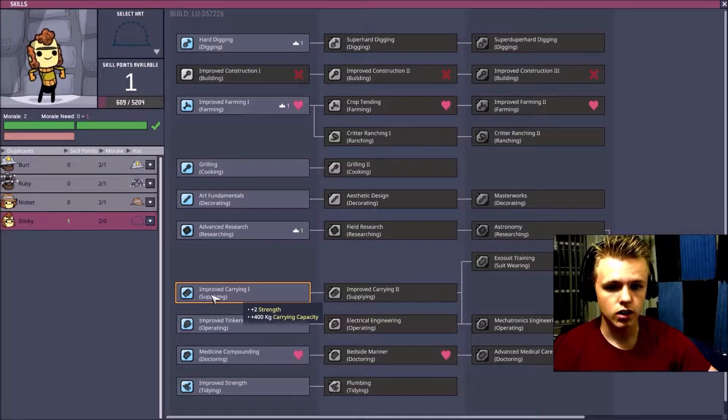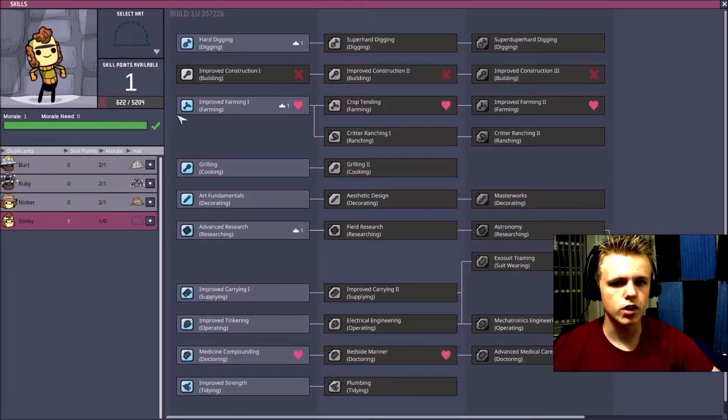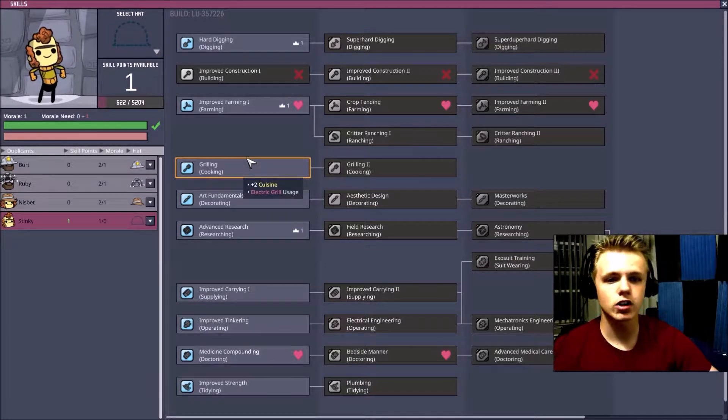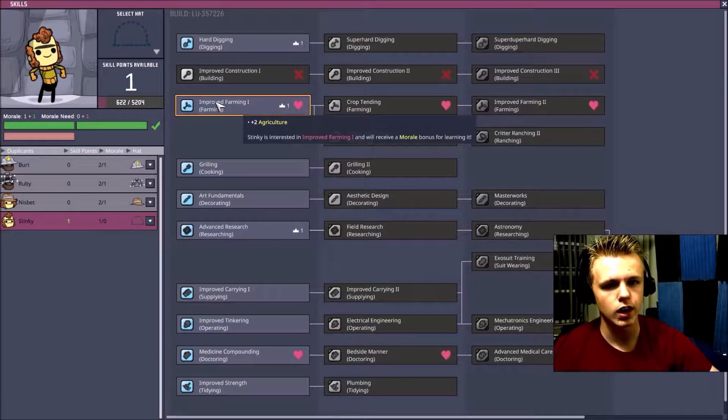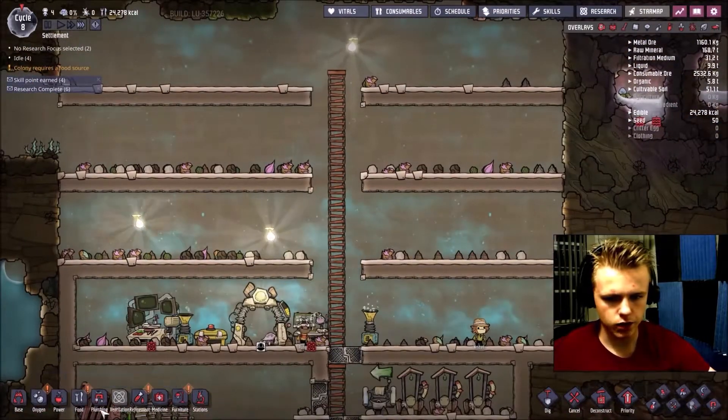Other jobs usually improve carrying — a supplying job will give plus two to strength and plus 400 more kilograms that the duplicate can carry. If you want to know what a certain job does for the duplicate working it, just hover your mouse over the name and it will tell you.